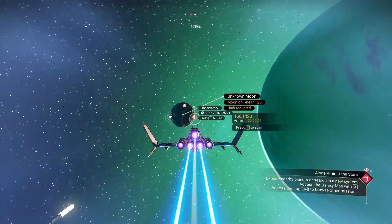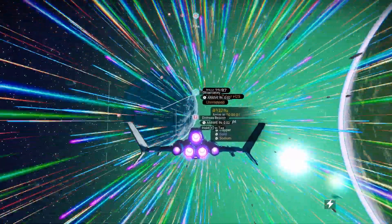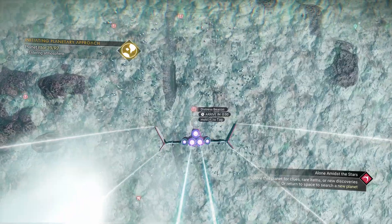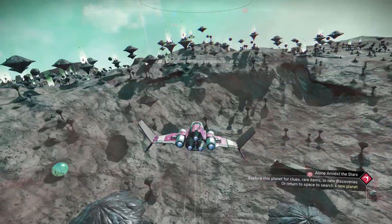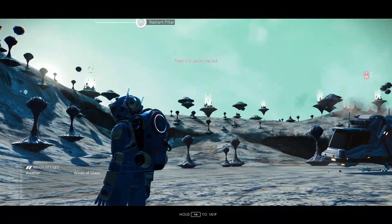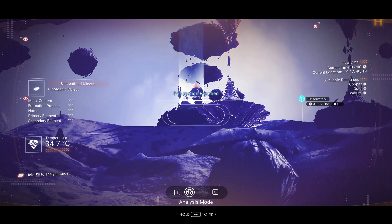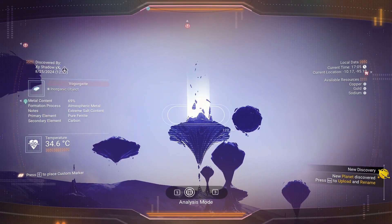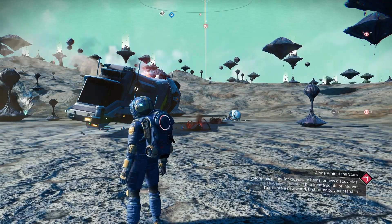Once you're out of the space station, just boost over. I'm actually going to scan this planet to see what it has going on. I'm going to line up and use my pulse engine — that's going to cut the travel time in half, which is great. You're going to fly into orbit now. It lets you know this is a moon planet. I'm hoping it will be an actual broken ship. This place looks really cool.